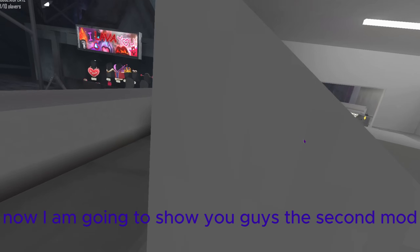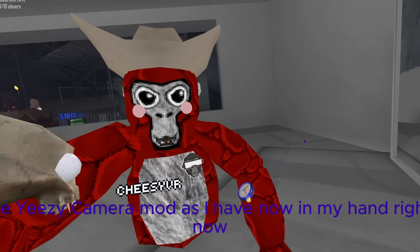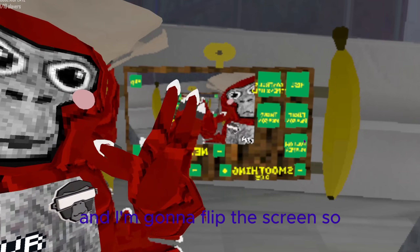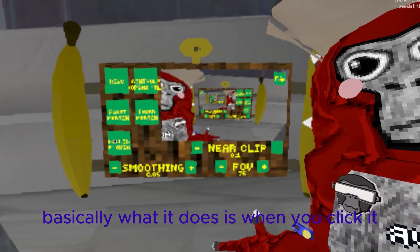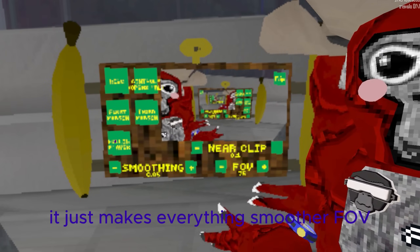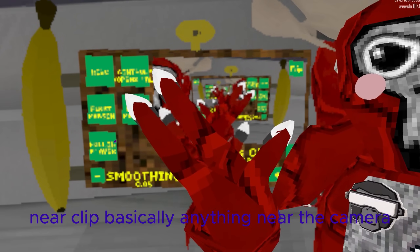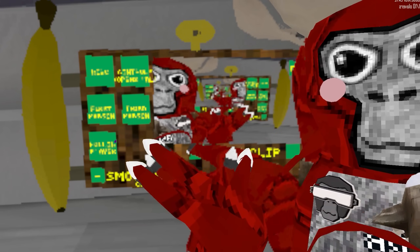Now I'm going to show you the second mod — the Yizzy camera mod, which I have in my hand right now. I'm going to flip the screen so you can see it. Now that the screen is flipped, you can see this button says flip — when you click it, it goes to the other side of the camera. Smoothing just makes everything smoother. FOV — turn it down to zoom in, turn it up to zoom out.